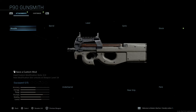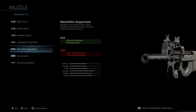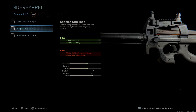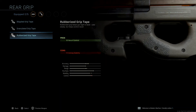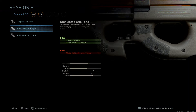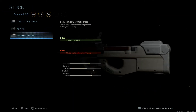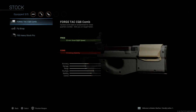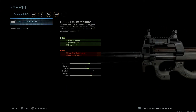That weapon is level 29. So I'm going to take a muzzle — mono suppression. I like mono suppression because it gives more damage range barrel. I'll take that real quick. Take that stock — I haven't unlocked most of these stocks. I'll go with this one, and they got barrel too, I totally forgot about that.